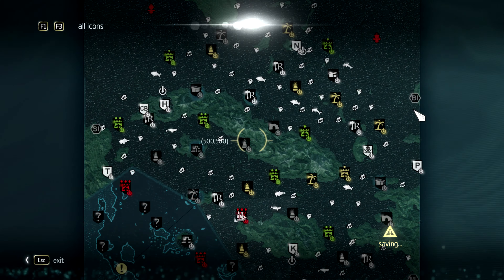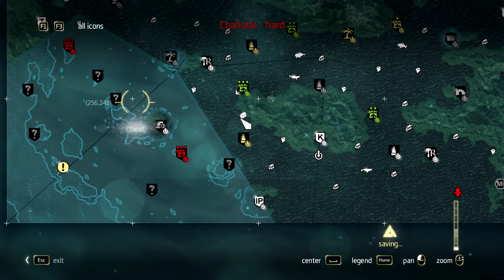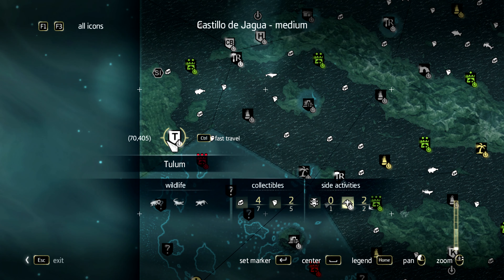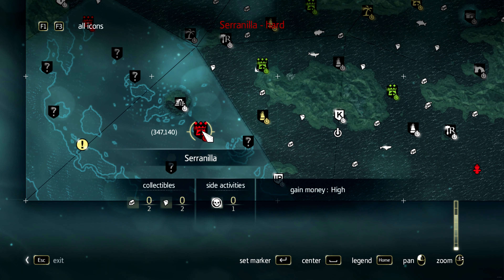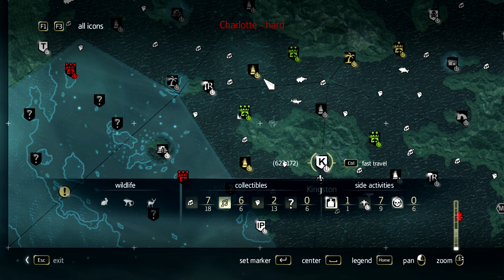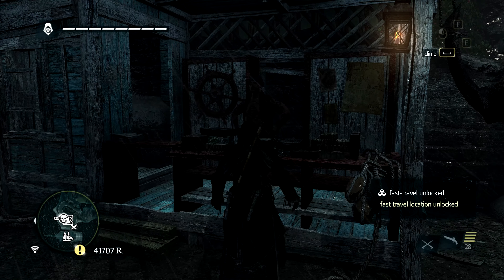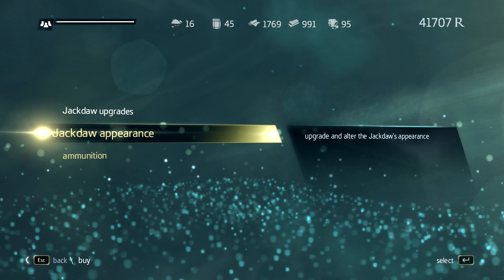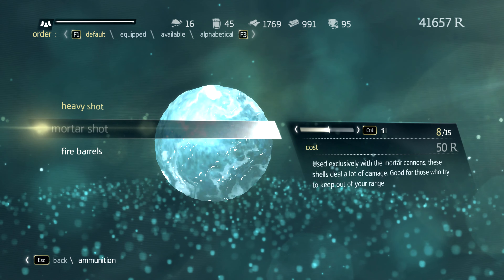So how much did I make here? Now I'll go to Tullum — or no, Sera Nila. I'm not sure it might be defended; I'll see soon. Buy ammo, fire barrels — I need mortar shots.